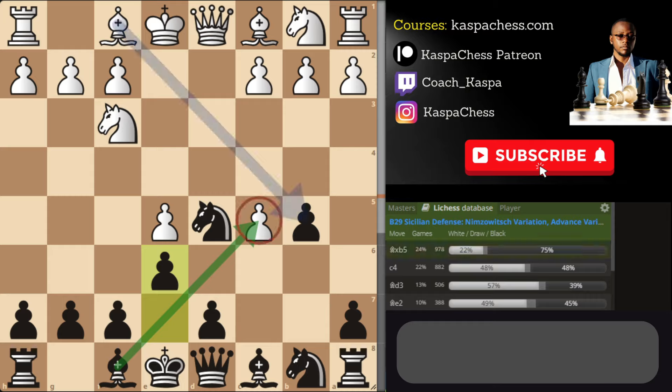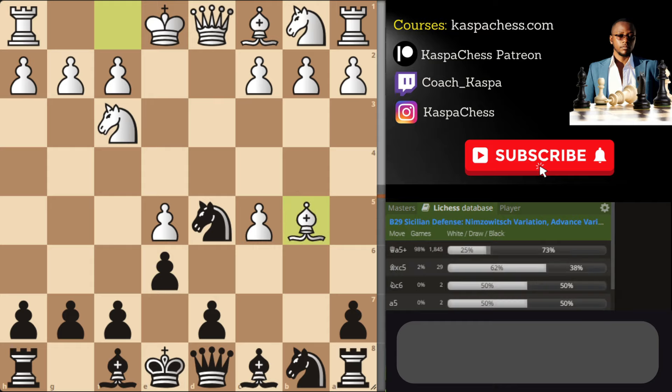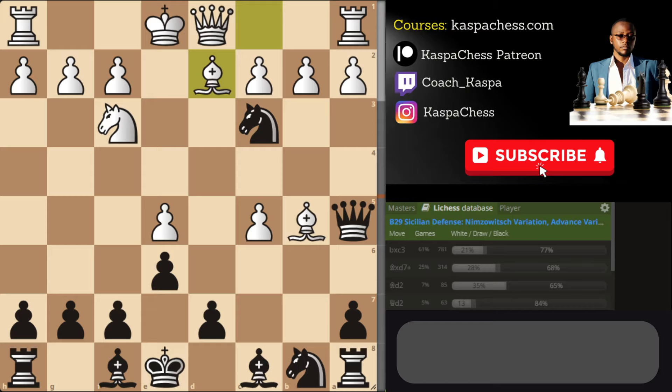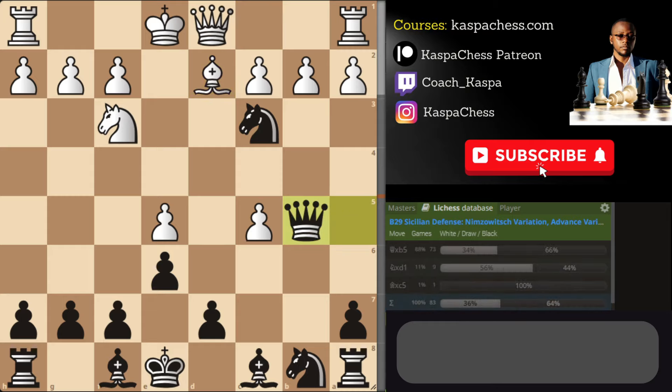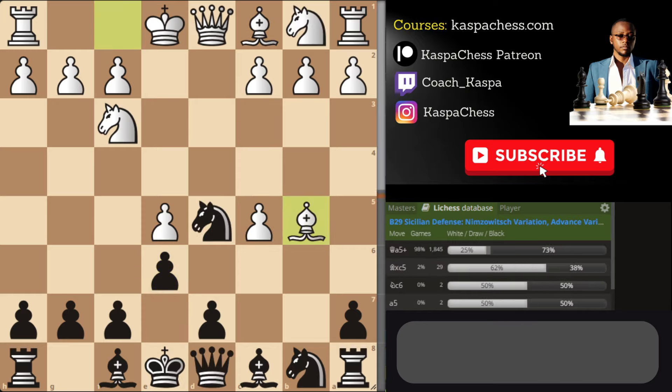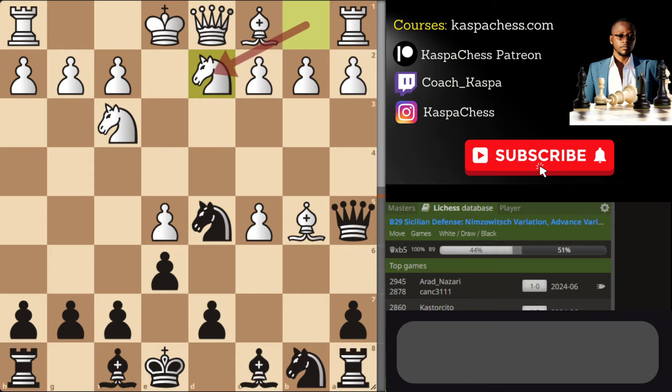If white continues with the top played move taking the second pawn, that will be a mistake due to Queen a5 check. Once again if they play Knight c3 — the top played move — you just take and you're going to be up a piece. If Bishop d2, you go Queen takes b5. Bishop takes, then you take the other pawn — you're just up a bishop after bishop takes and Queen a5 check.